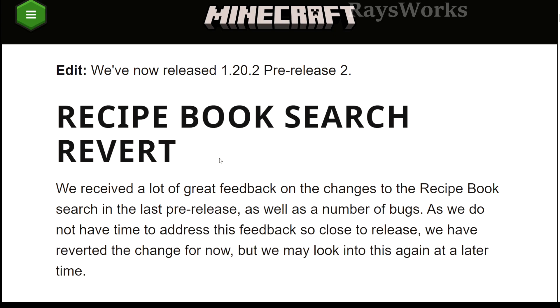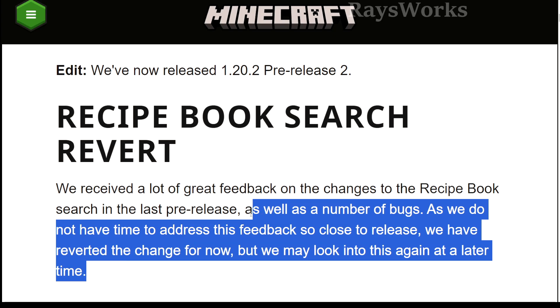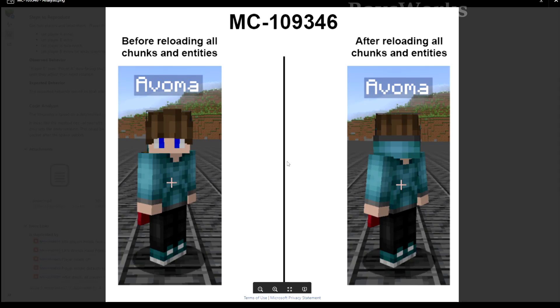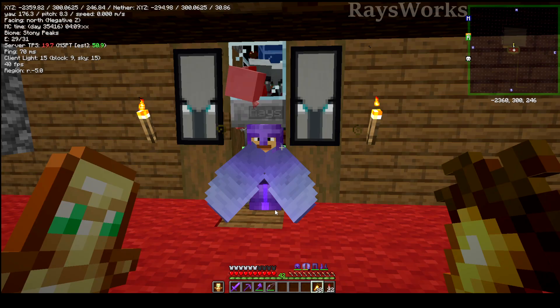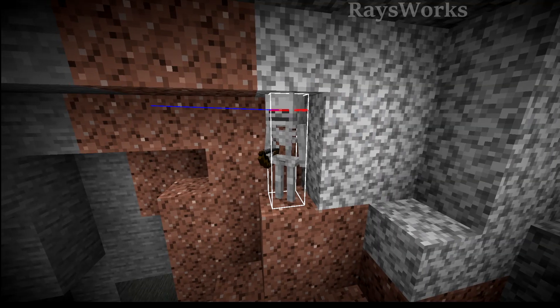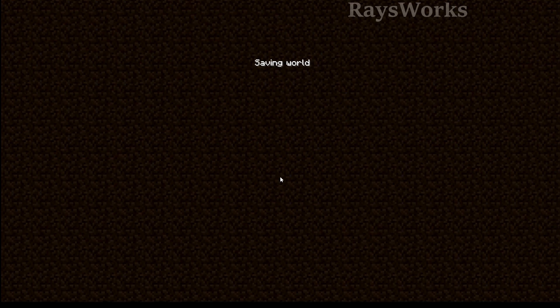They said they'll revisit the book search in the next batch of bug fixes after the full release of 1.20.2, so they have time to test it thoroughly. They also picked some really old bugs to fix, like one from 1.10 where when a player logged in their head would always face south — meaning for other players it looked like their head was facing backwards, giving a possessed-looking appearance.